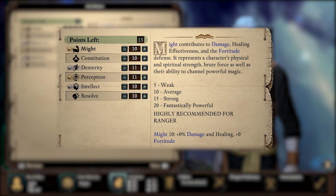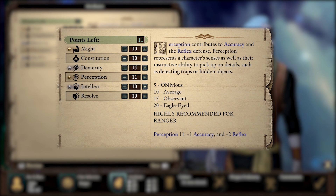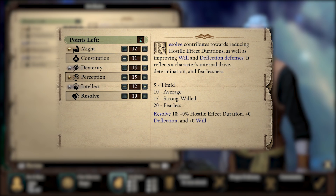Might determines a character's strength. Constitution refers to health and stamina. Dexterity represents swiftness and reaction times. Perception is related to senses and instinct. Intellect covers logic and reasoning. Resolve represents determination and fearlessness.